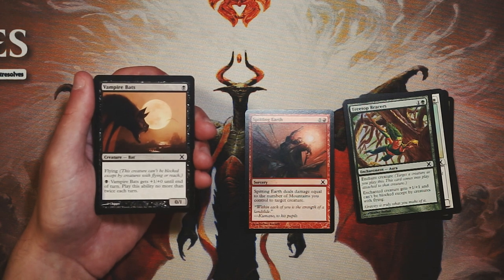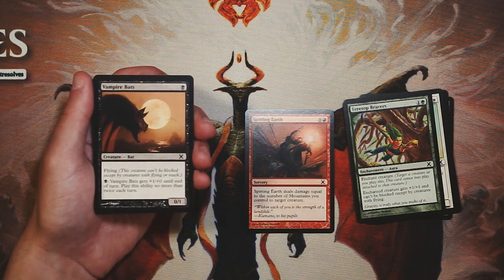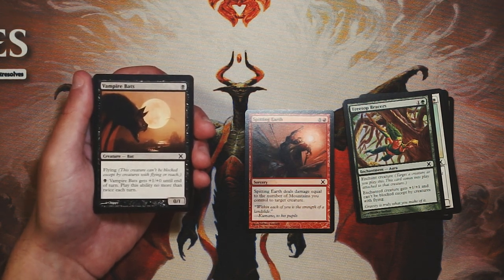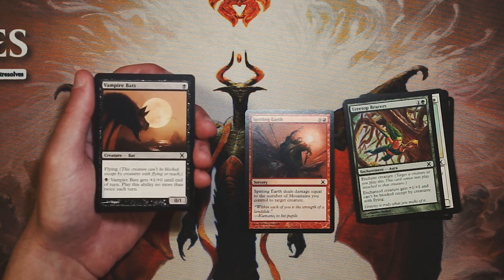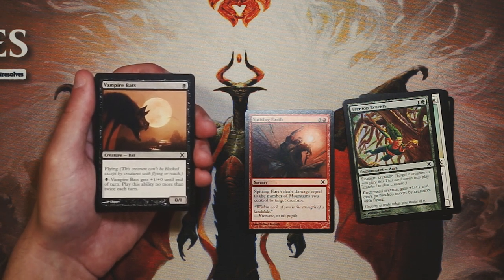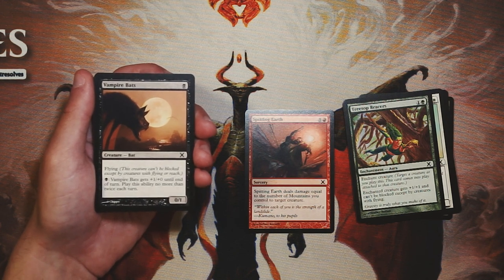Vampire Bats is a 0/1 flyer for one black — you can pay one black to give it plus one, plus zero until end of turn, up to twice per turn. I don't like this card. It's a mana sink but not a very good one. You have to keep paying mana to make it relevant every turn, and it can't really block anything without dying. I would probably never play this in any circumstance — it is a flyer, so maybe you sneak through a couple points against a deck without flyers, but it's a 0/1, so it won't last long.